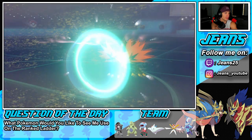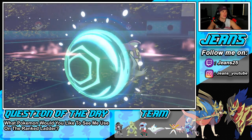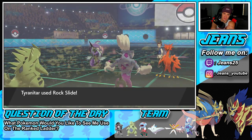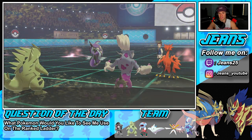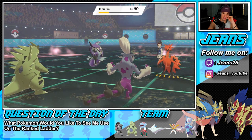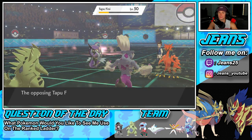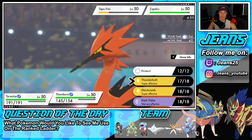He ends up protecting Zapdos. Tyranitar, you've got to eat this moonblast — wait, he double protects! I'm totally fine with that. That double protect — was it to let the sandstorm run out? I think we have plenty of turns left in sandstorm. He takes buffet damage which is fine by me. Maybe he thought Thunderous had a sash so he's getting the buffets to strip it off — that could be the logic behind that double protect.